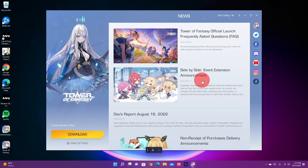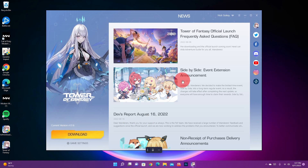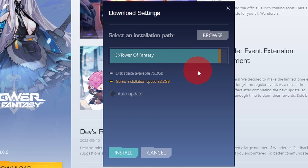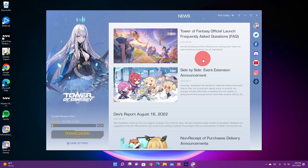And now we're in the main launcher. Look at all that fun stuff on the side — Twitter, Facebook, Discord, YouTube, Instagram, and whatever that is. As you can see, we need to download the game, as I told you already. So let's click on download. Again, you can change where it's going to be installed to; I'm just going to leave it. It's 22 gigabytes — that's pretty big, though probably not even close to Genshin Impact. You can even set it on auto update right here — I'm going to do that. Click install and it's going to start installing. It's actually going really fast, but I'm going to let it go and I'll meet you on the other side.